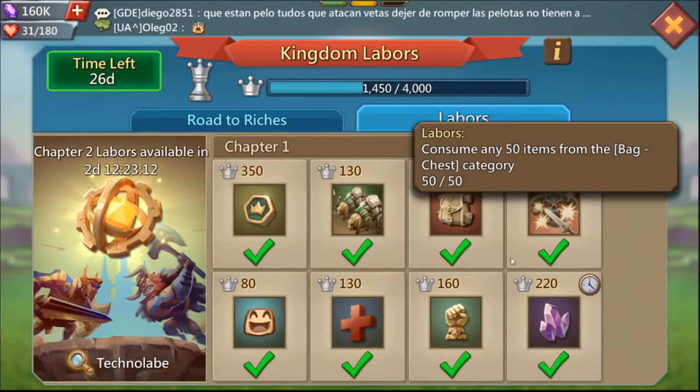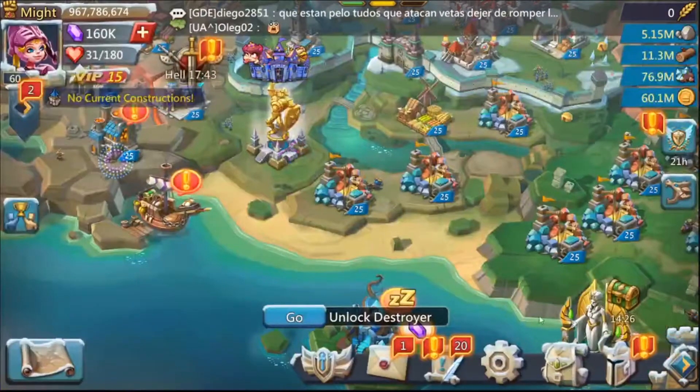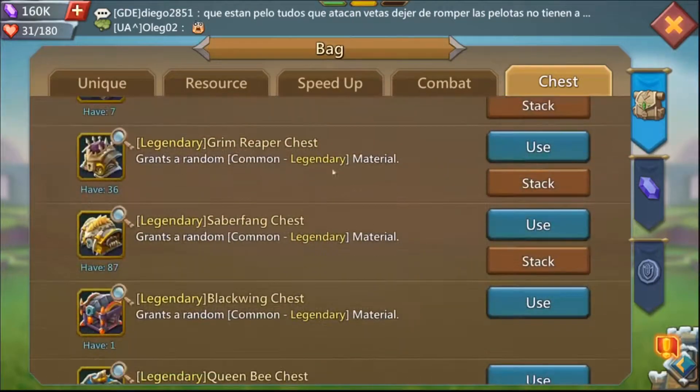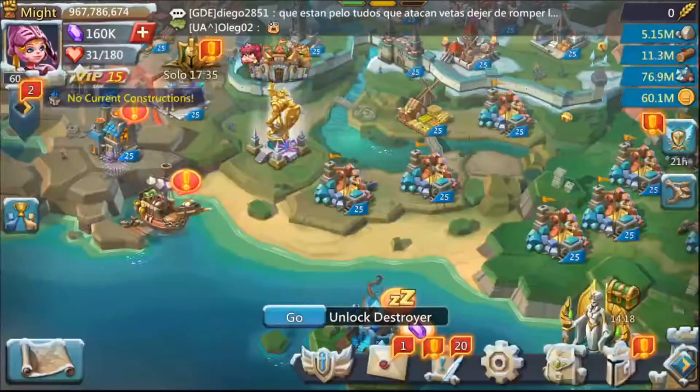This one took me a while to understand: 'consume any 50 items from the pack.' The key phrase I missed was 'chest category.' So this means open 50 of any of your chests — this could be hero armor chests, gear chests, the ones you get from hunting level ones, jewel chests, or material chests. Any chest under the chest tab in your bag. Open 50 of them and you've completed the quest.